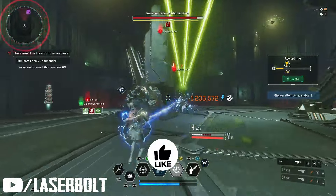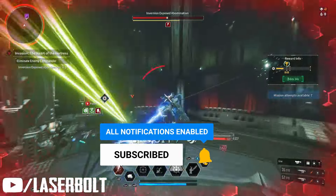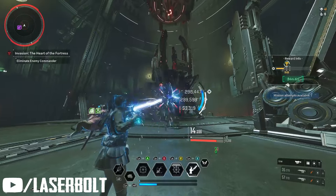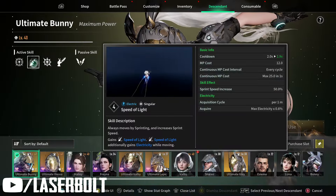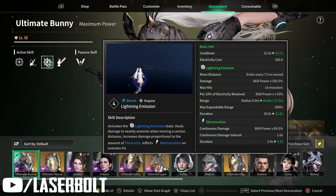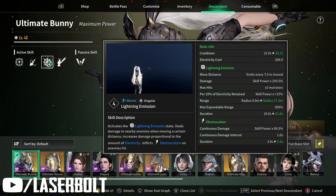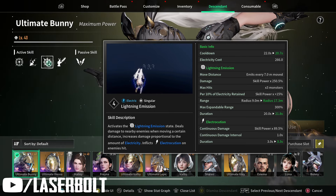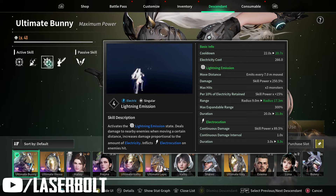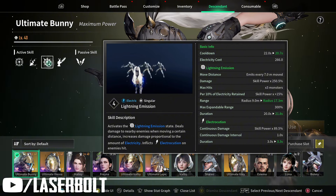For newcomers to Bunny, here's a quick overview of how her skills work. Looking at descendant modules, we want to focus primarily on her skills. Her number two — Speed of Light — and her number three — Lightning Emission — are the core skills that carry you through everything. A key rule: if you're shooting your gun more than you're running and moving, you're playing Bunny incorrectly. You're meant to be constantly moving, which recovers your MP and clears everything fast.